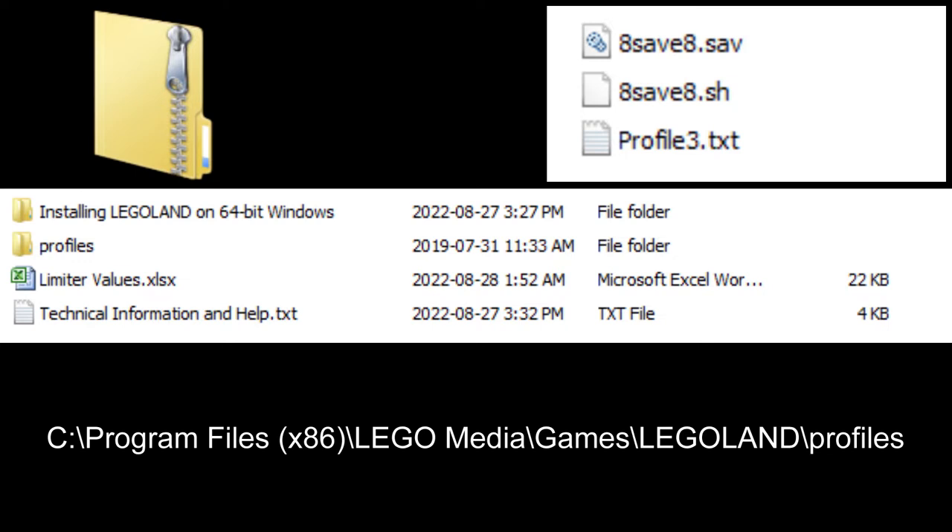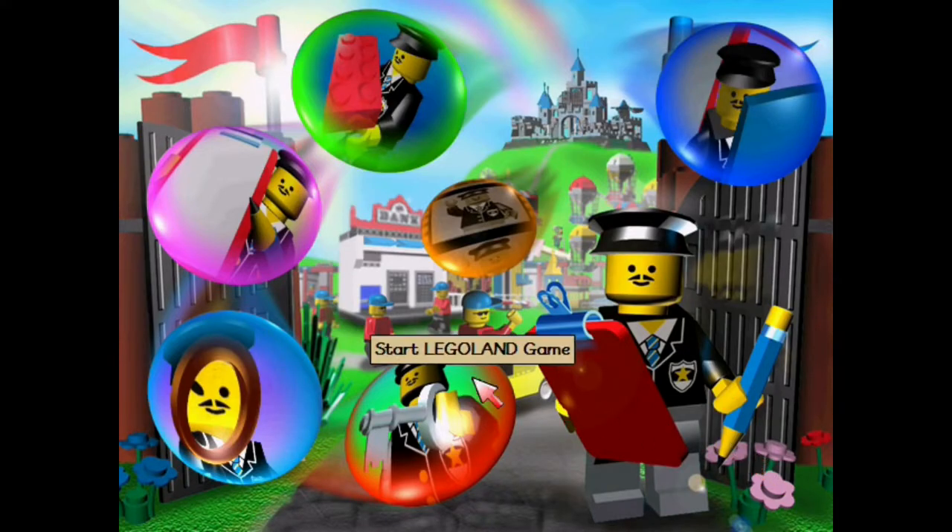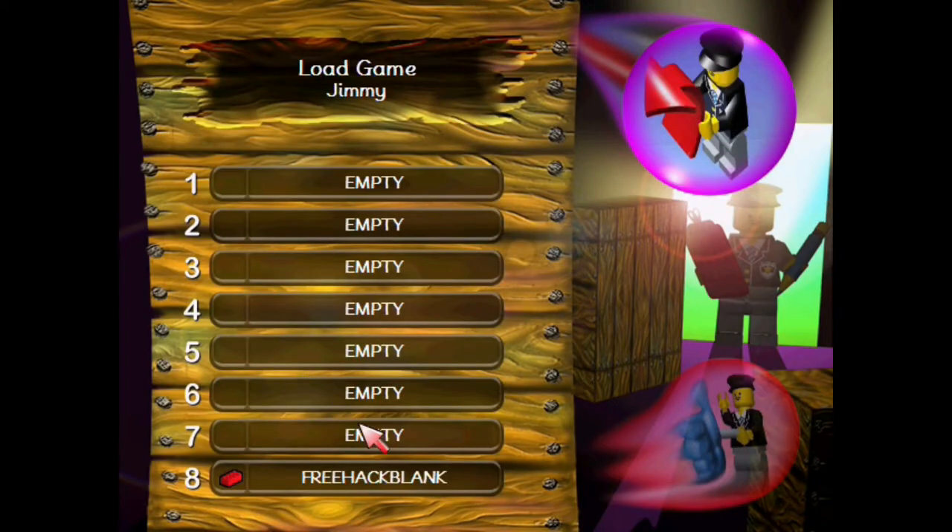Those three save files go into the profiles folder in the game's installation directory. You just copy them in, open up Legoland, then load the save game file, and you're good to go. There's a provided text file that goes into greater detail on that if you need it.